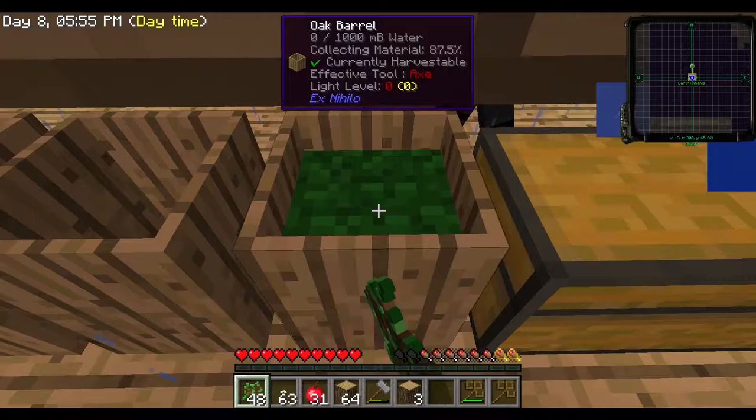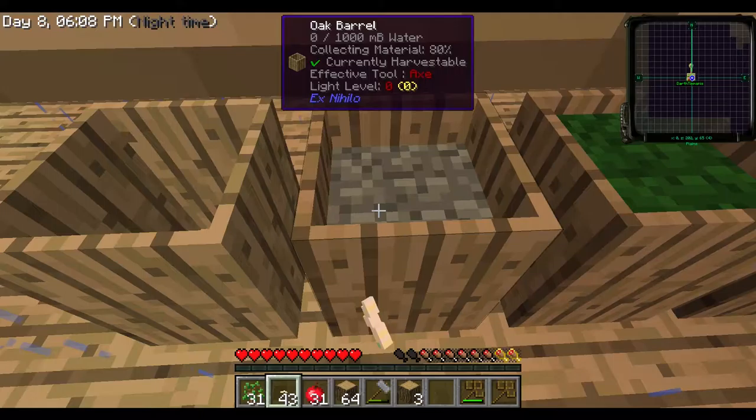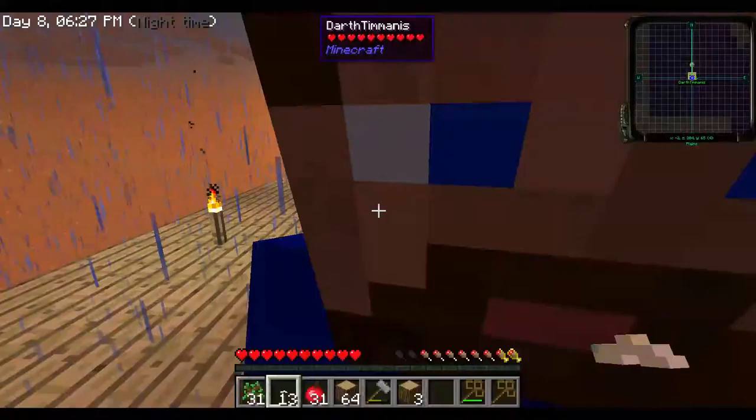So now once we get this lava going, what can we do with it? Well, first of all you've got a cobblestone generator you're going to make — it's just a generic vanilla one. Apparently I don't know how to make them very well because you make them uber efficient, and I do not mean that sarcastically — you make them really well. Oh thank you. And then we will go crazy getting ores.